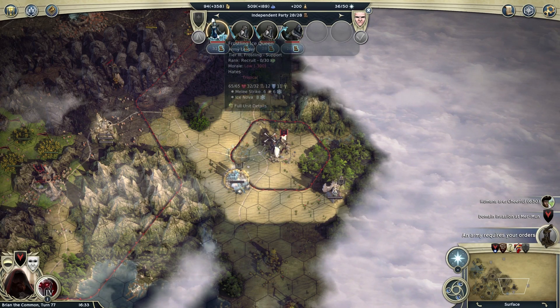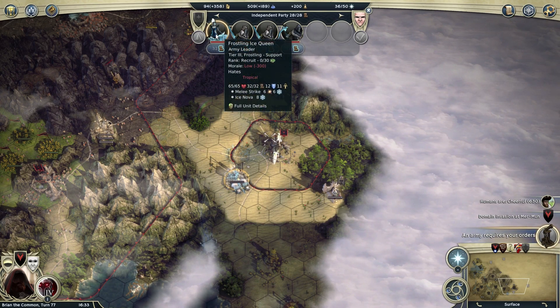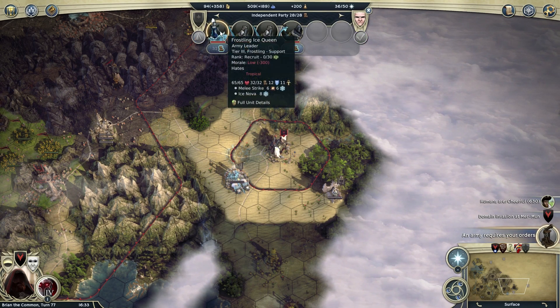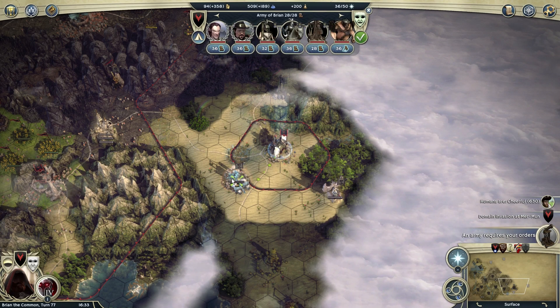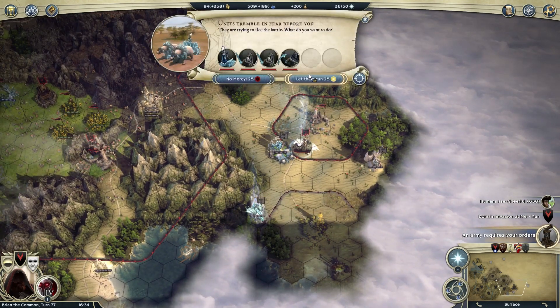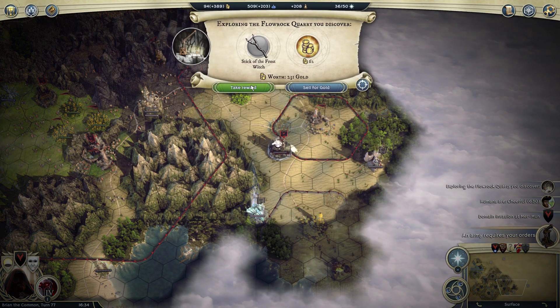Let's start with the builder's hall because I got this army right here to clear things. What is this? Tier one frosting, and then what are you? Tier three ice queen. Interesting. They hate tropical. So your morale's pretty bad then, right? Yeah, because you're in a tropical spot. Alright — bunch of frostlings in the middle of the desert. I'm gonna let them run.